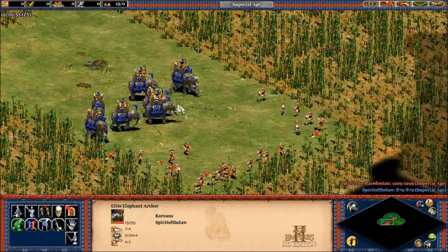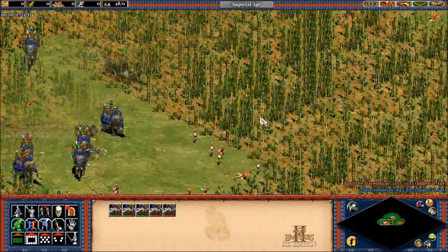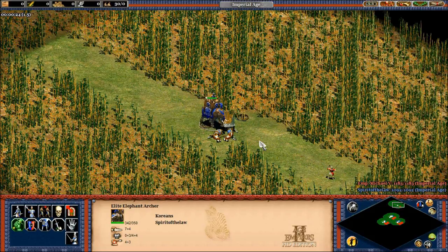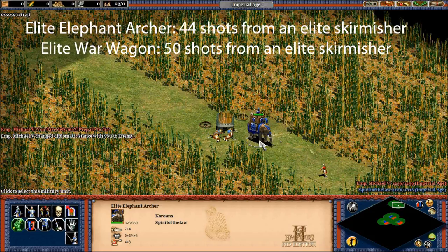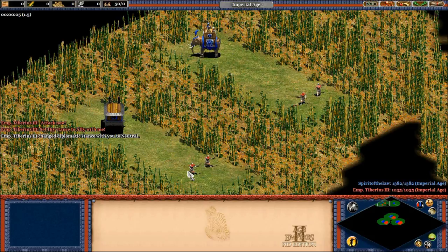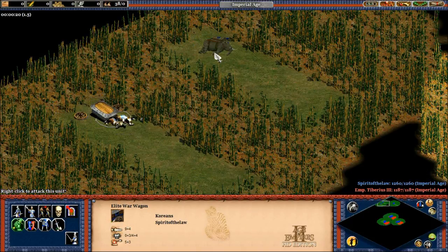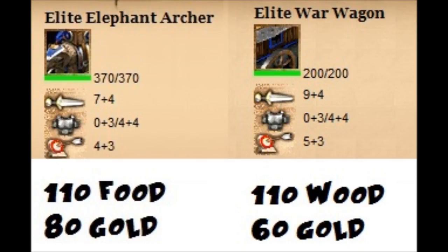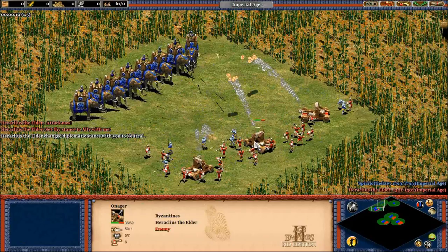Elephant Archers in the back function similar to very expensive Arbalests, but their 4 pierce armor and high HP allow them to take many more archer and skirmisher shots. The only problem is that where the War Wagon takes 4 damage from skirmishers, the Elephant Archer actually takes 8. Against skirmishers, elephants take fewer hits than War Wagons even though their pierce armor is identical. Elite Elephant Archers take 44 hits from an elite skirmisher, and War Wagons take 50 when everyone is post-imperial. The War Wagon and Elephant Archer perform about equally well against two halberdiers — meaning they both perform terribly, like a race to the bottom. Personally I'm seeing a lot of parallels between them, and I'd say they perform functionally similar roles: late-game power units that are resource intensive, giving you archer support without a lot of unit turnover, and some resistance to normal archer counters like the Onager and skirmishers.